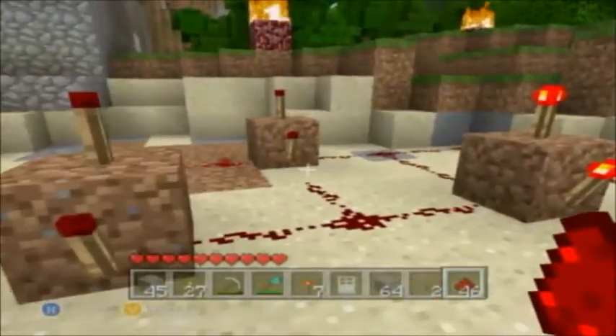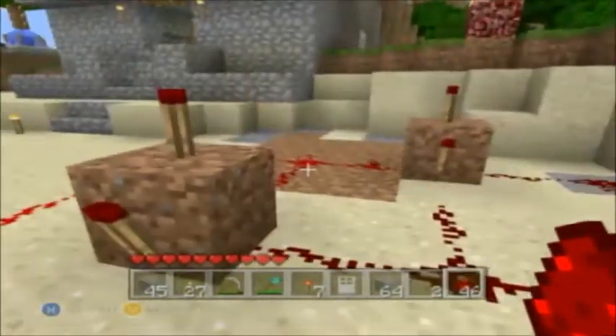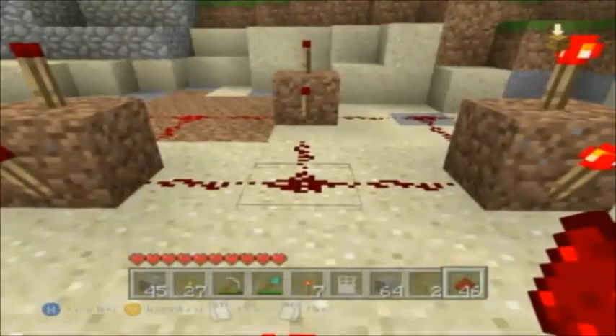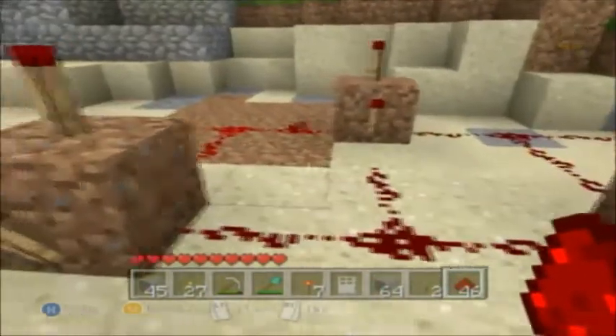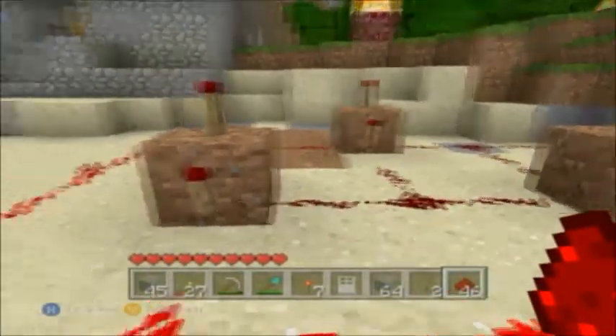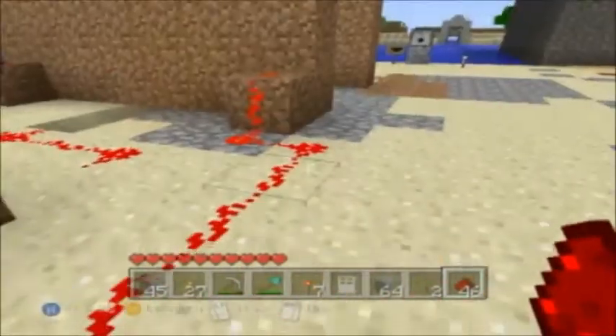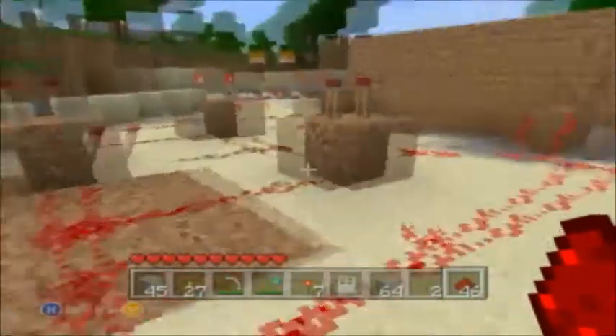These three right here are the minimum distance apart from each other before they'd start interfering — before the redstone starts connecting with each other and interfering. The ones that are going to be a different length are most likely going to be the lines that lead to the switches, but we'll get into that in a second.